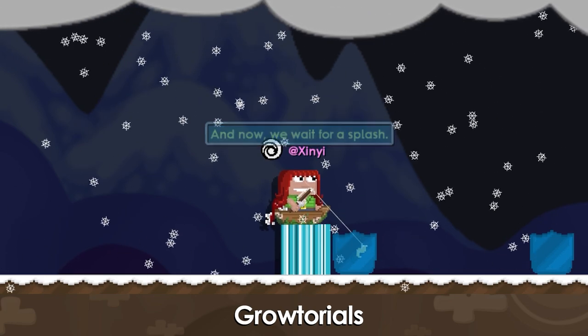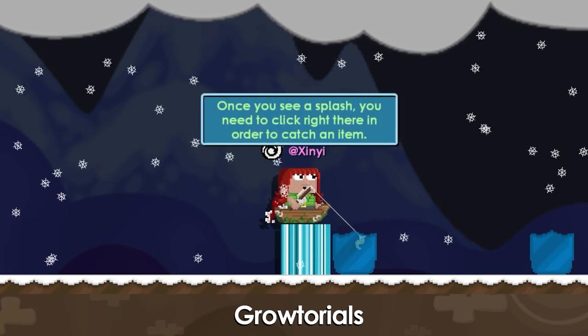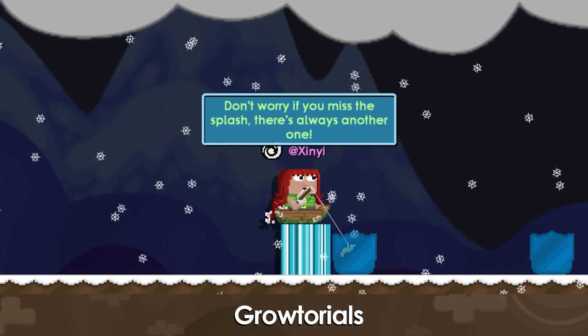And now we wait for a splash. Once you see a splash, you need to click right there in order to catch an item. Don't worry if you miss the splash — there's always another one.